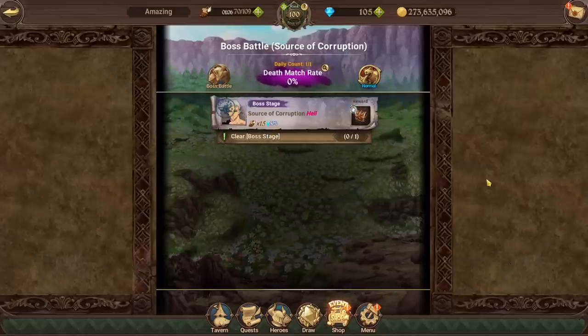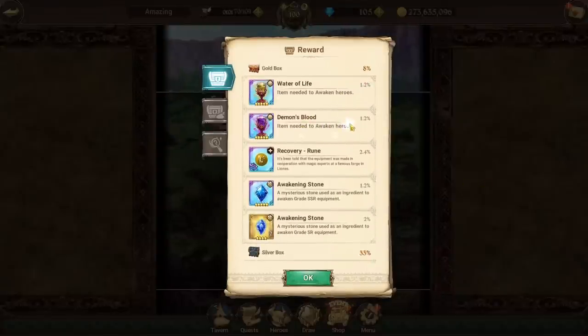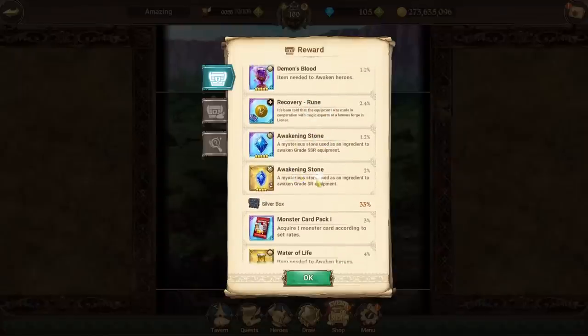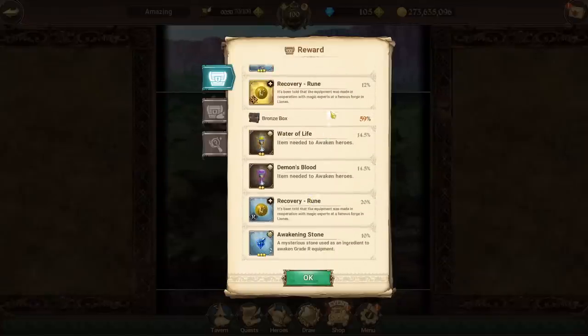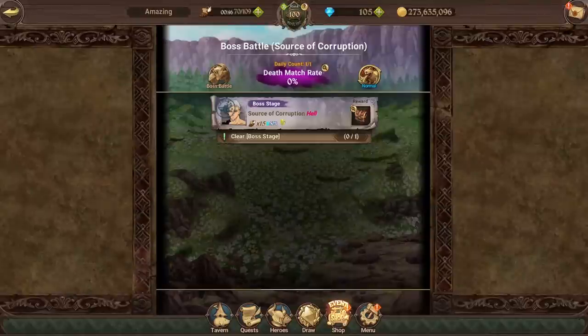For the rewards on Hell difficulty, as you can see in these stage clear rewards, you have Water of Life, Demon Bloods, a rune depending on the chapter, five-star awakening stones, four-star awakening stones, and you're also going to be getting monster card packs. The rest of the drops are just lower rarity versions of those top items.